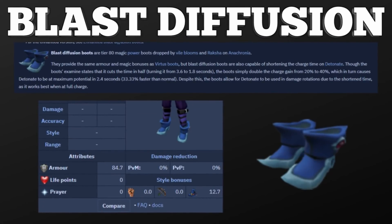Now for the tier 80 magic boots, the Blast Diffusion boots. These are also tier 80 magic power boots and they have a special effect that shortens the charge time on the Detonate magic threshold, making Detonate fully charge 33.3% faster than normal. This allows Detonate to be used as a really good threshold in magic rotations alongside Asphyxiate and Wild Magic. If you're maging, these boots are a must-have to increase your DPS — and the best part, they only cost 4.8 million GP. That's cheaper than Virtus boots, which offer the same style bonus, so with the increased Detonate charge rate these are just a no-brainer for any mage build.